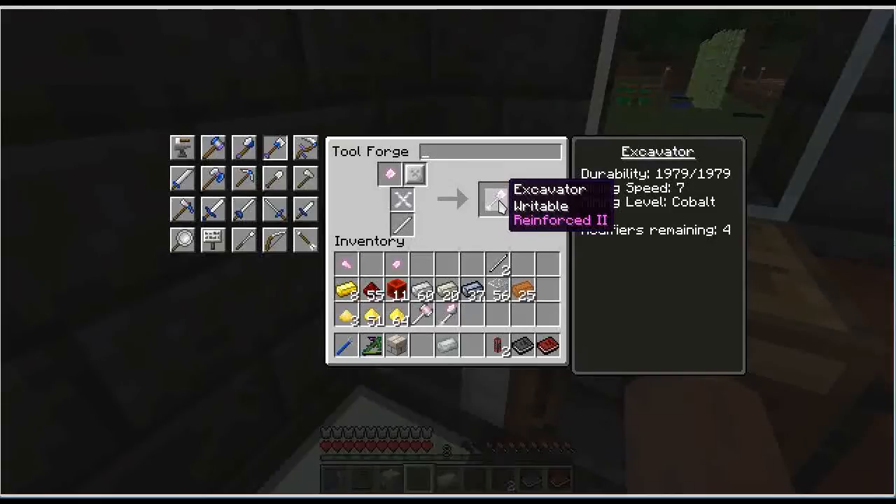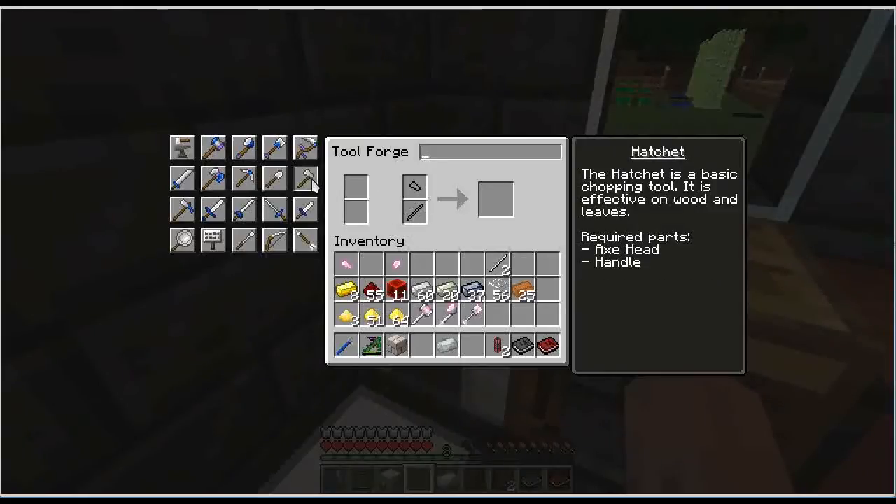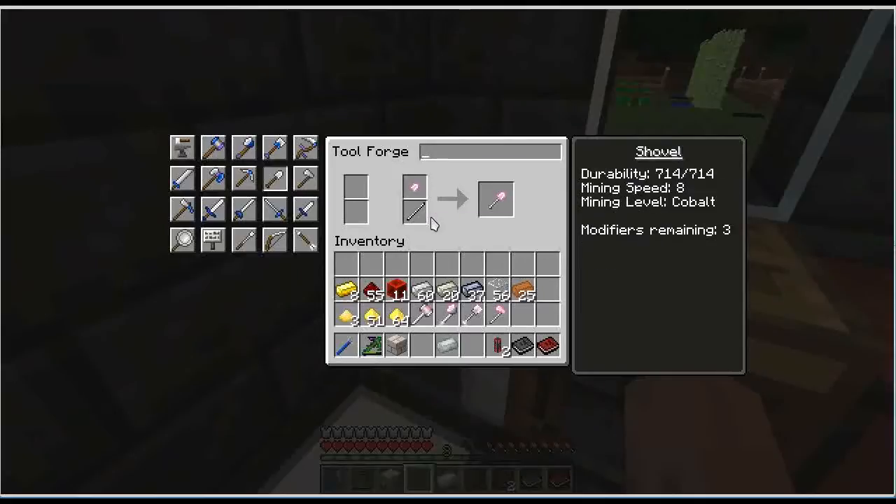I don't know if I'll actually use that extra modifier, but there wasn't anything else I really needed — no important traits for them to have. My axe requires an axe head and a tool rod. And finally, our shovel: iron tool rod and the shovel head.